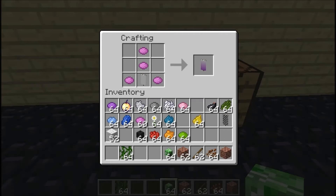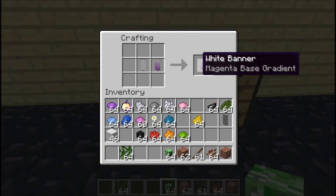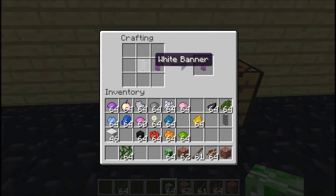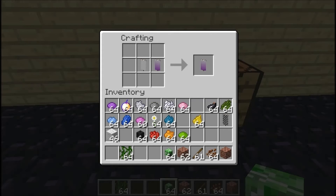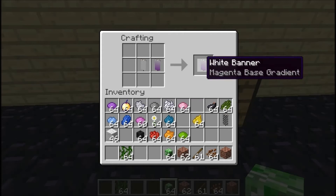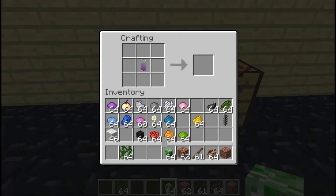You can copy patterns by putting both banners on the same basic color. If we made another banner, we can copy the design. One must not have a pre-existing pattern. So if you want to copy it, you can get that and you get two — so if you don't want to do all these dyes over and over again, you can just copy them.